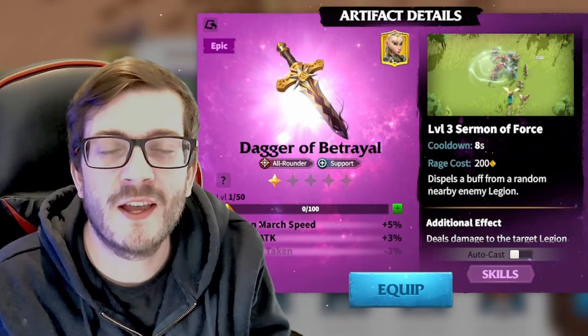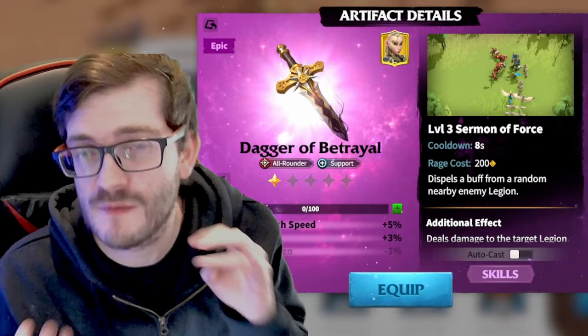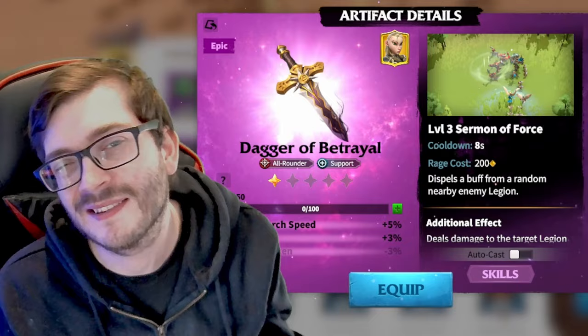The Dagger of Betrayal is an artifact exclusive to the Forge of Light event. It's one of the artifacts that myself and many other content creators have assumed could be a meta-defining artifact, even for free-to-play players. I've done a bunch of testing - let's see how good the Dagger of Betrayal actually is.